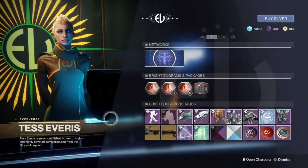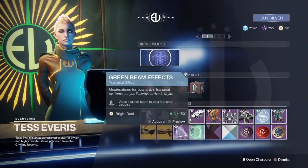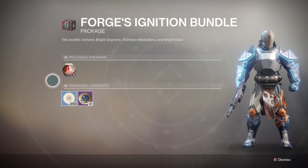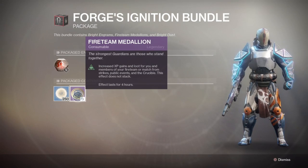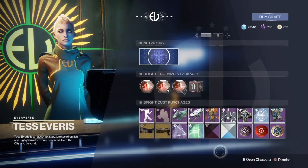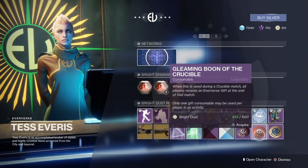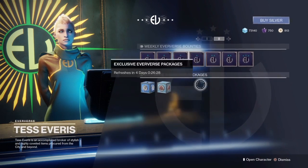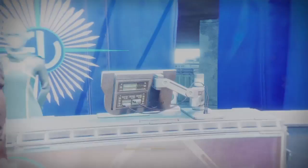So that was Tess Everest. She also has a bundle — if you buy this bundle, you get five Bright Engrams, 25 Bright Dust, and 3 Fireteam Medallions. You can still buy the Glimmer Boon of the Vanguard, the Glimmer Boon of the Crucible, Fireteam Medallions, and bounties. And these are the two bundles for the ornament for the Thunderlord.